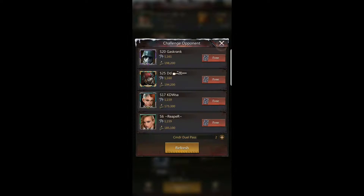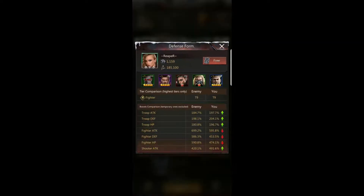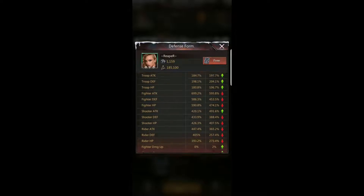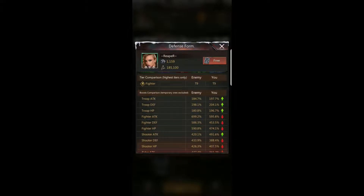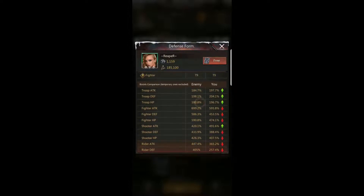They have a fewer troops than me but enough that it's close — I'm definitely going to lose that battle. I don't want to challenge someone I know I'm going to lose to. I can come in here and check: this person Reaper has tier 9 troops, fighter stance just like me. I can see their heroes are fighter-based except they made a mistake putting Obsidian in — Obsidian boosts riders and A-Frame boosts shooters. They could have a stronger lineup using their four-star fighter heroes but didn't. I look closely at troop attack, troop defense, and troop hit points.